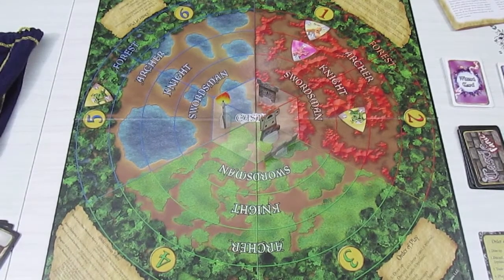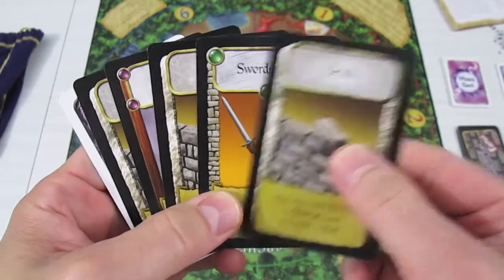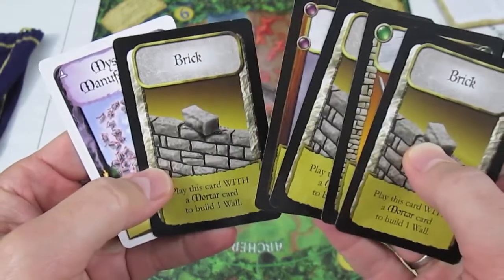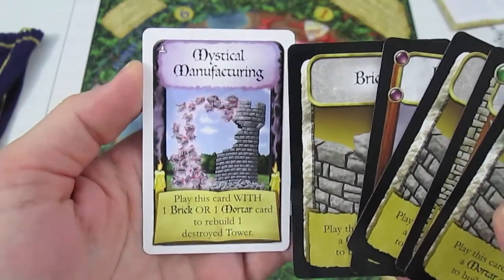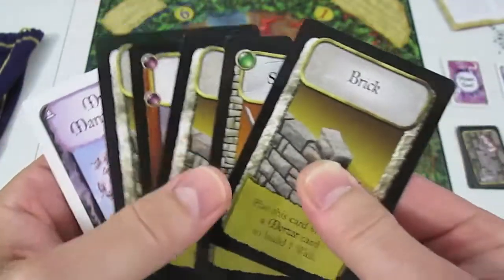Welcome back to Castle Panic with the Wizard's Tower expansion. Last time was part 3, now we're into part 4. We'll take a look at the 6 cards I had at the end of the last episode: a brick, a green swordsman, another brick card, the Barbarian - hanging on to him for obvious reasons - another brick card, and Mystical Manufacturing. I misspoke on Mystical Manufacturing last time; I thought I could build three towers, but in fact I can rebuild one destroyed tower.